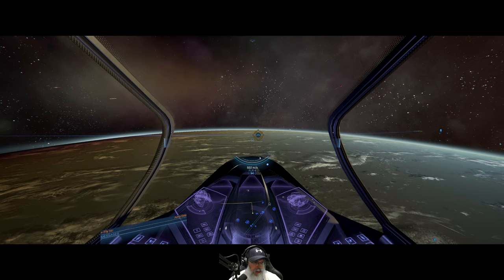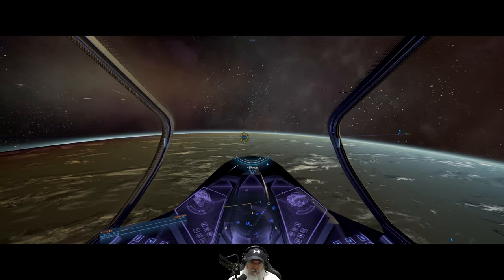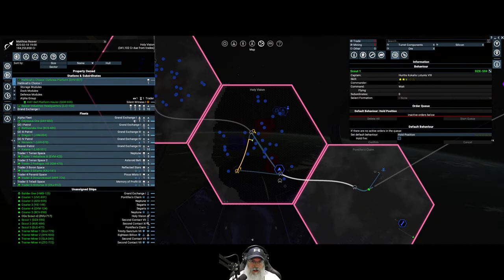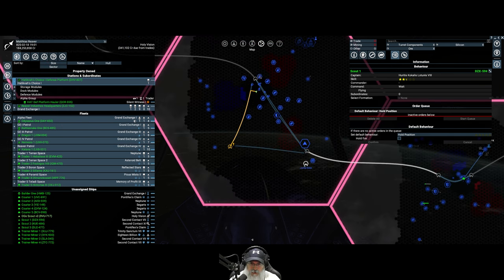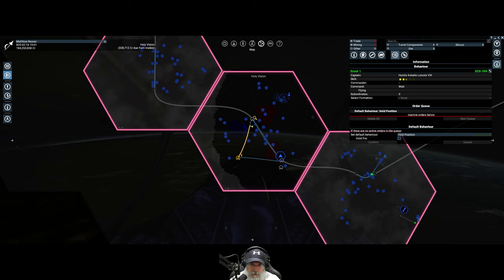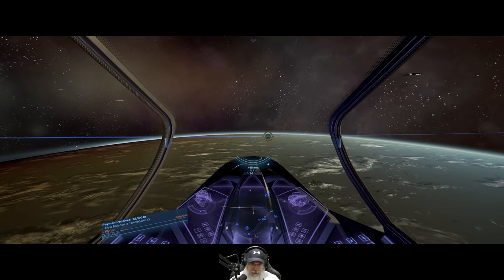Welcome back everybody to X4 Foundations. I'm Old Guy Gaming, and we are picking up pretty much right where we left off. We are in Holy Vision, and there are actually two gates in Holy Vision. There's this one here and this one here, so let's go through this one first, and then after we get all that uncovered, we'll come back and go through this one. It's only been a few minutes since I left in the last episode.